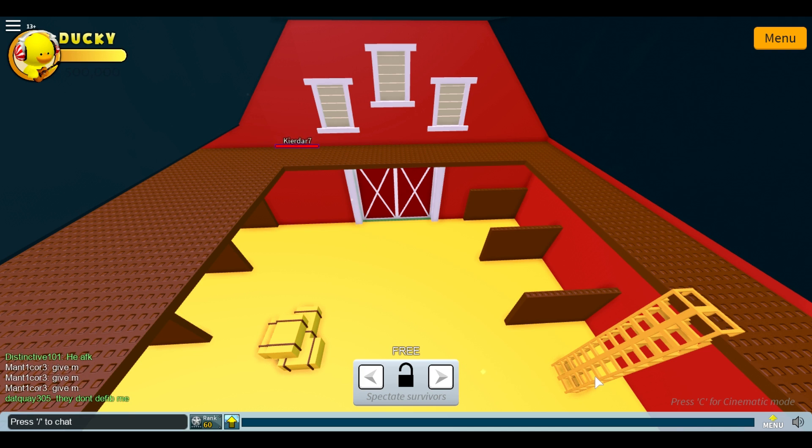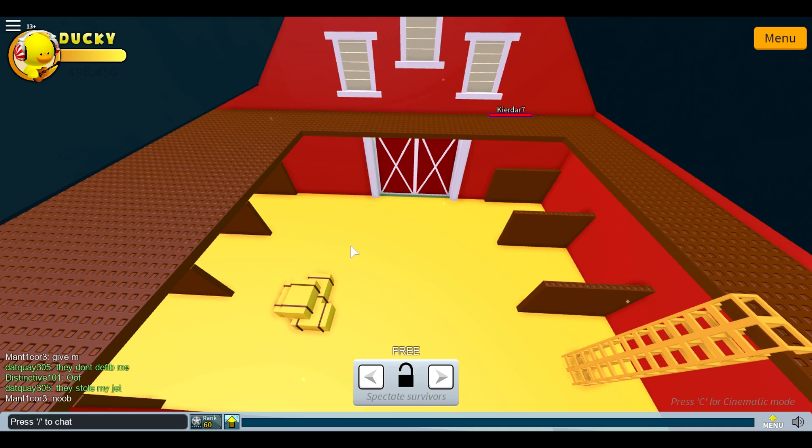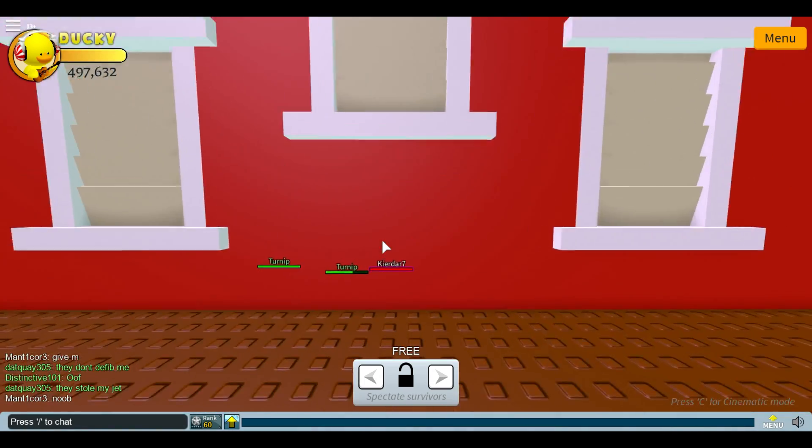You just log in with your alternate account, join your existing server, and position the camera right up in the farmhouse. Once the duck boss dies, switch back to your main account, check where the chest is, then fly up to it with a jetpack as soon as it spawns.